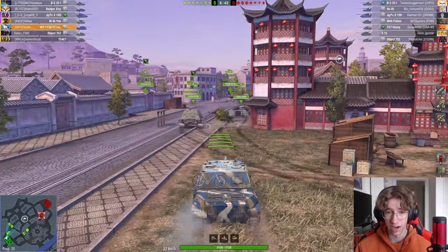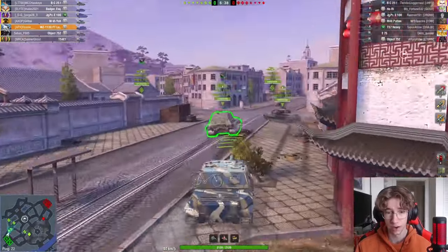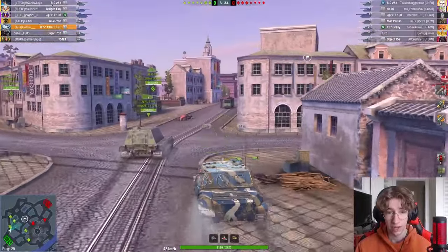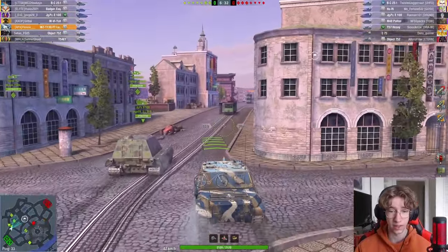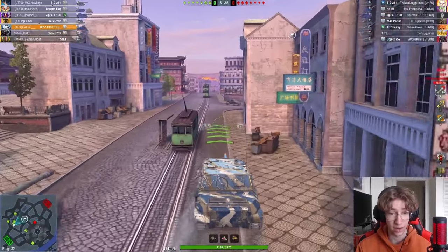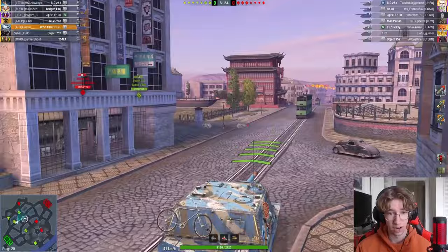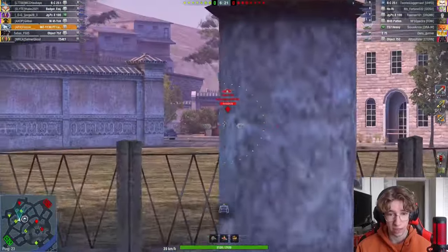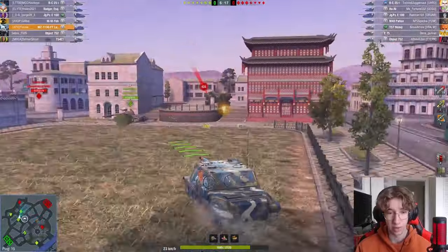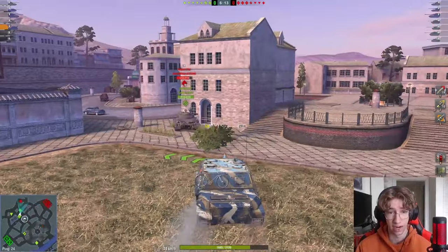We're on Dynasty's Pearl, and not a bad map for this tank. You don't really need gun depression to play well on this map. One thing you have to think about is that you do have six degrees of gun depression — it's not bad, but it's also not great. So you will have to watch out when fighting people on hilly terrain, because that gun depression can screw you over sometimes.